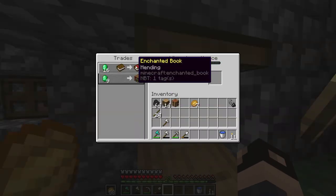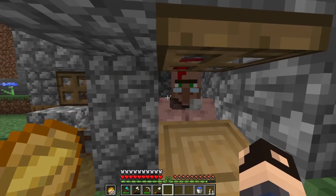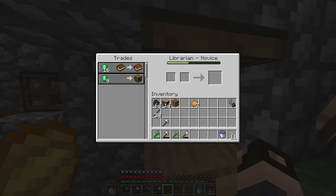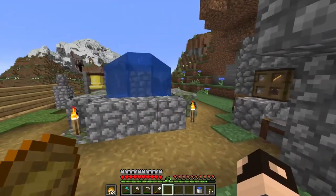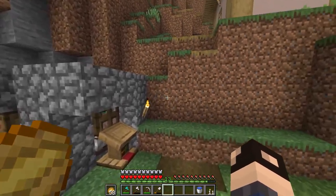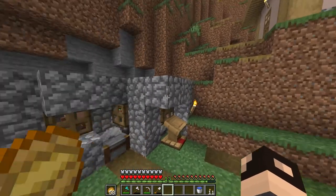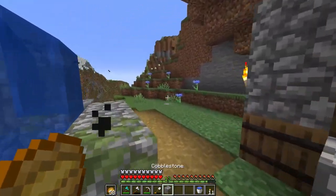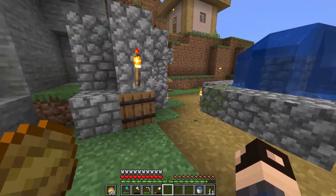This guy has my Mending trade, and it's a pretty good trade — 16 emeralds for a Mending book is not bad. I could get it better by turning him into a zombie villager and transforming him back, which would lower the trade price, but I don't feel like doing that right now. That's my trading hall — pretty simple, not super good-looking but very functional. I completely forgot to cover that guy — that could have been bad, but thankfully nothing happened.